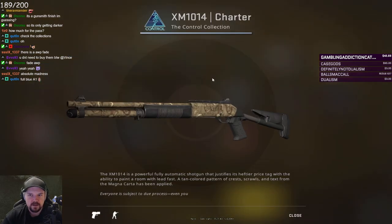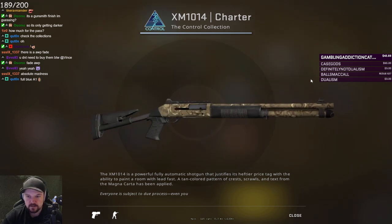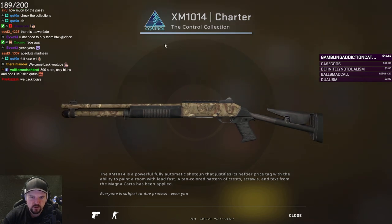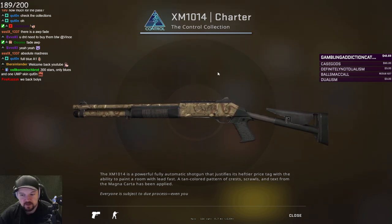Now obviously we're starting at the very low tier ones first and I will take that into account when judging the skins. It's an XM. Don't really use this gun at all. And this skin, Charter — I'm assuming it's supposed to be like a map. It's very dull, but it's grey tier so it's alright. There are way better XMs out there, let's be honest.